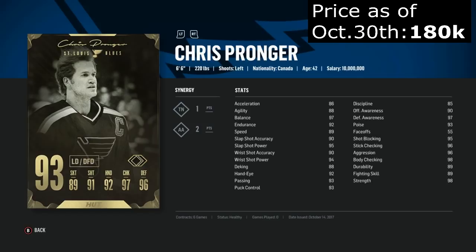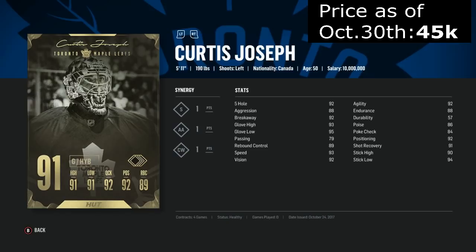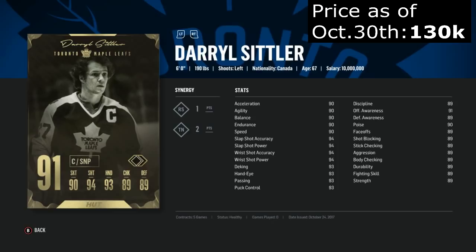Marty St. Louis looks like an amazing player, and really the only thing that sets him back is his size. It didn't set him back in the NHL though, so hopefully it doesn't set you back on the ice. His skating, shooting, and puck handling are all really good. Cujo was one of the worst goalies last year — don't know how he is this year. Probably not going to find out with those two team synergies I don't like. Sittler — we compared him to Crosby and found out he was a better choice for the price. He's great everywhere except defensively, where he's a little bit below average.